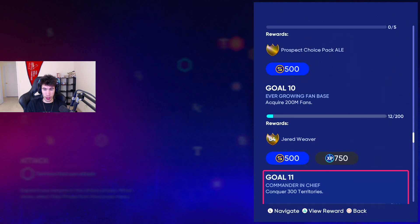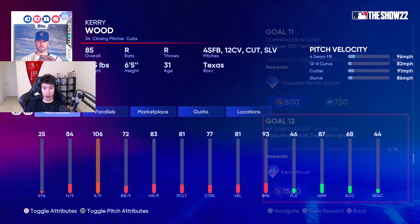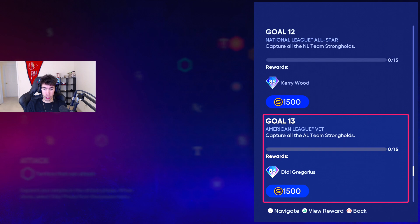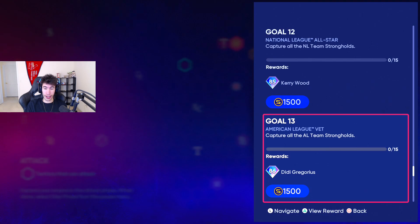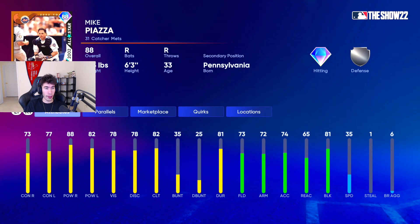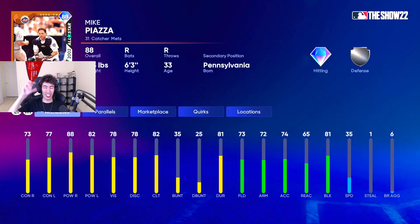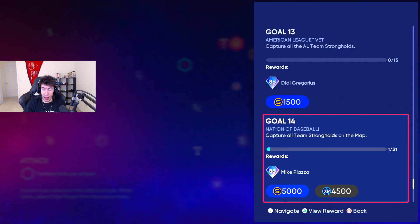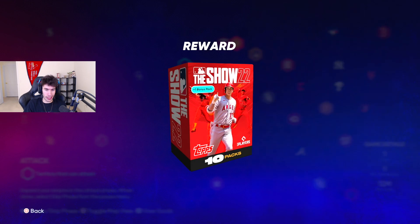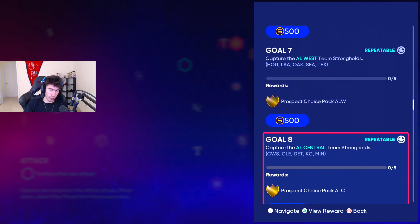You get an 84 Jared Weaver for acquiring 200 million fans. At 300 territories, you get a Conquest banner. Kerry Wood, 85 overall relief pitcher, for capturing all the NL strongholds. An 86 veteran Didi Gregorius for capturing all the American League strongholds. And for conquering all 30 strongholds on the map, you get Mike Piazza — the end card for this map. Every time you conquer all territories, you also get 10 Show Packs. Conquering every territory and the strongholds for prospect packs are both repeatable missions.